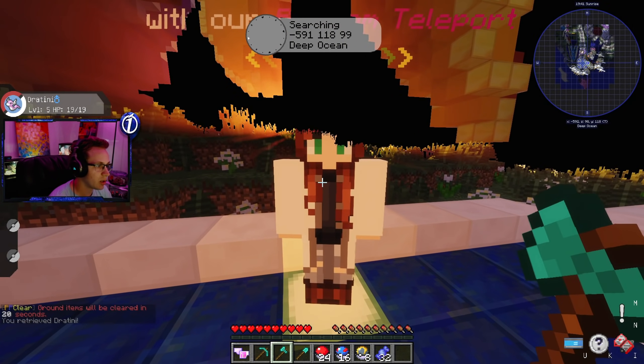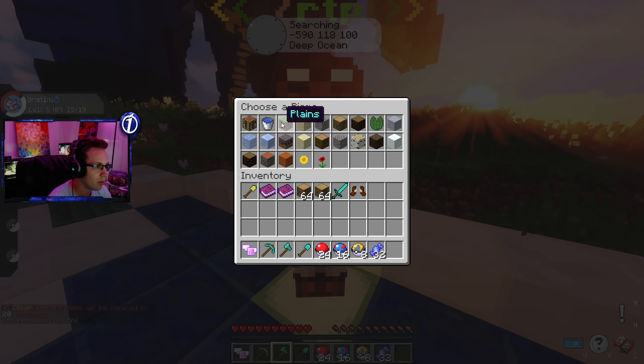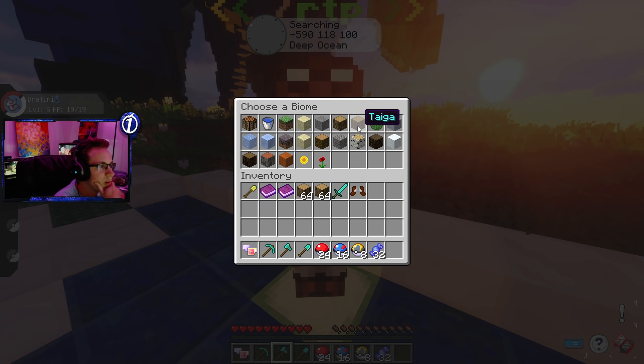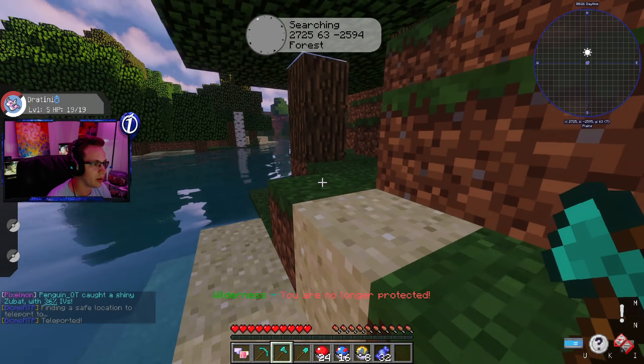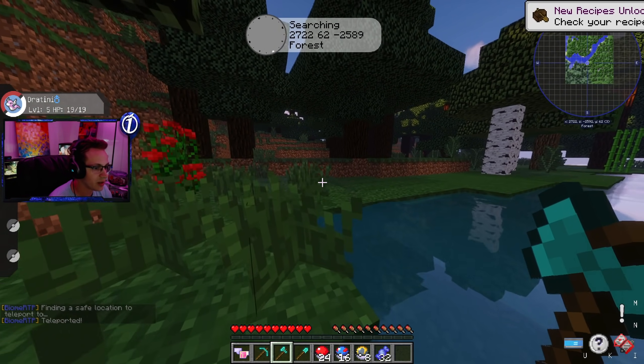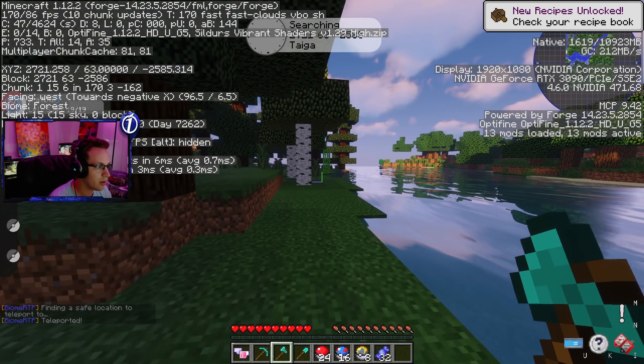The sun is rising — we're going to go ahead and get our random teleport. I'm going to set us up in a good biome. I wish I could do an ice biome but that wouldn't be the best for random items. We're going to go into the forest. Yeah, we're going forest. And here we are, boys — these are the coordinates if you guys want to zoom in on the top right.